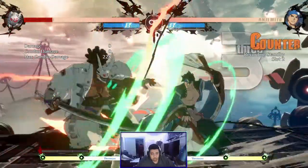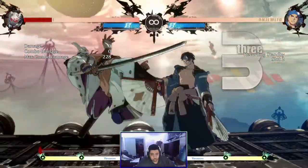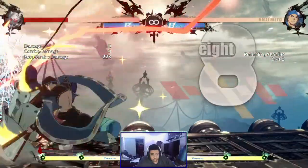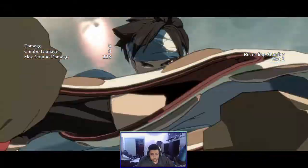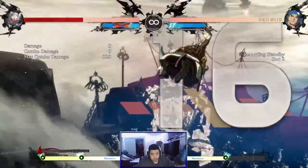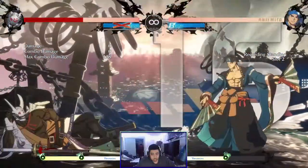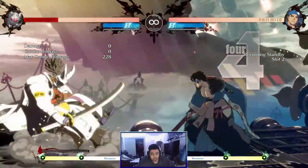Some might change their combo ender depending on if they have the meter for an overdrive super. Getting a counter hit changes the amount of time you have to do a follow-up — now instead of your normal route, you could fit much larger, slower hitting moves to continue a combo. Being able to react to a counter hit could be difficult, so it's best to practice switching up your normal combo route to something a lot more heavy and satisfying, but you could always just stick to the normal route in these situations.